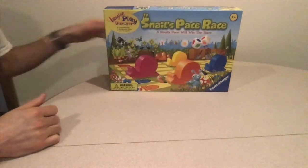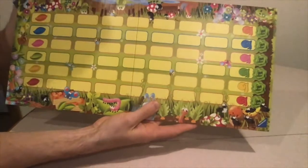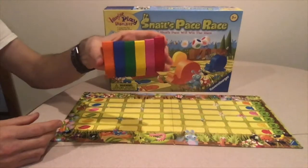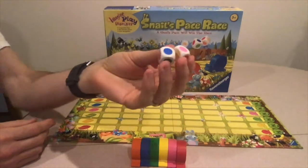The game comes with only a few pieces: a pretty colorful board, six different colored snails, and two dice with different colors on them.